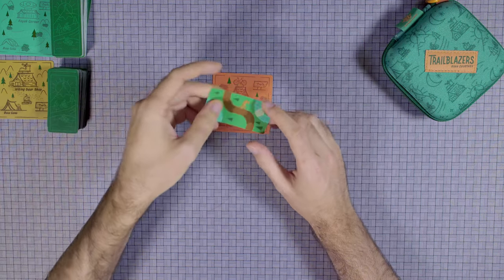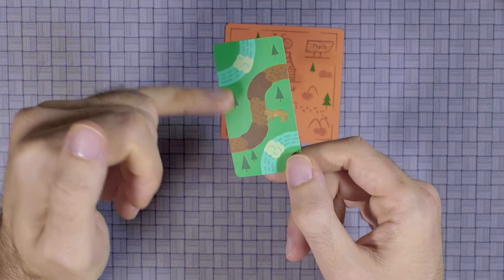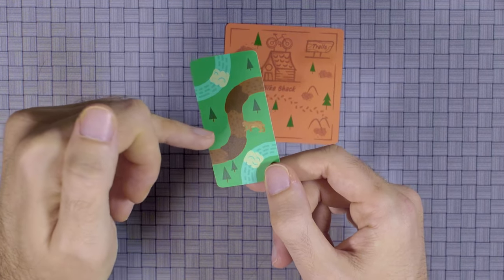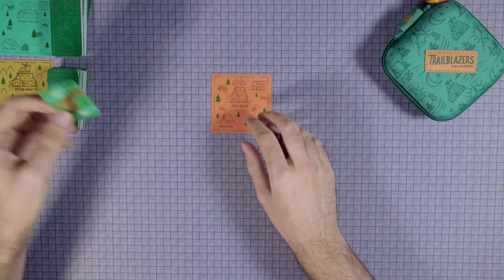So you're going to be having these cards. As you can see, this one has a kayak and a hiking trail with markers. Anything that's not a trail — like this, this, this — they are markers and they get you end game points. You need 50 points in order to win.